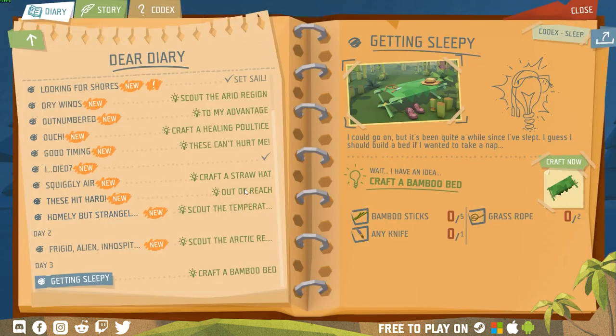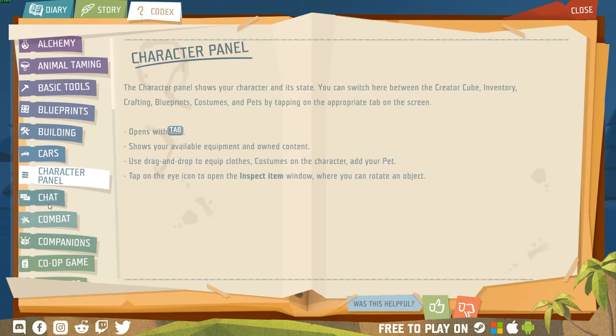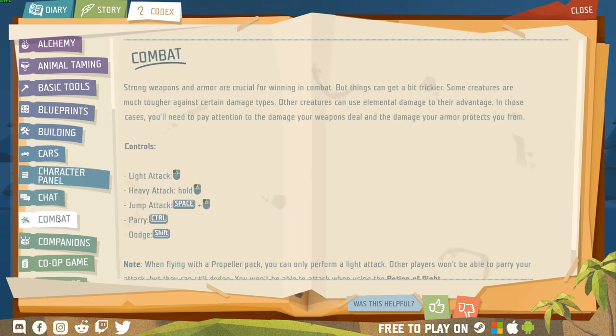Use the B button to open the story and quest handbook. Here you can follow quests, story and open the codex. Codex is your tutorial book explaining everything you need to know. Codex can also be opened by pressing F1.